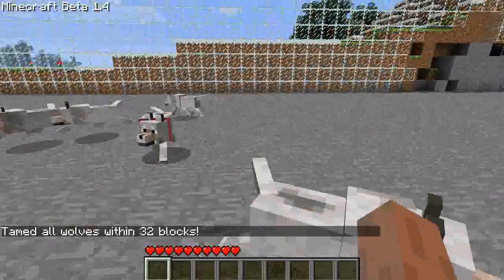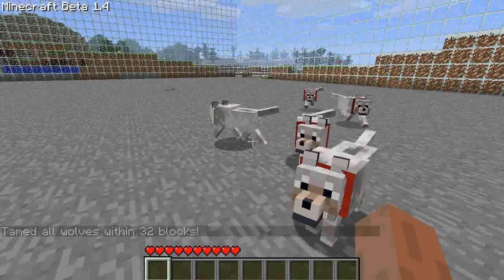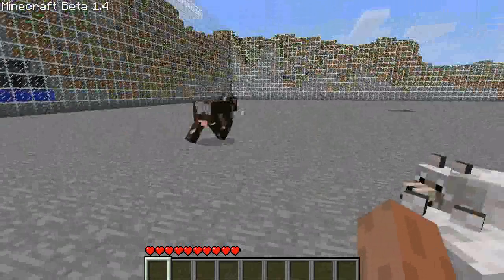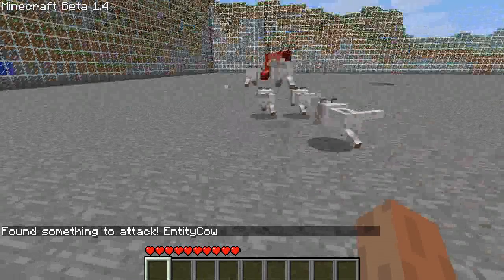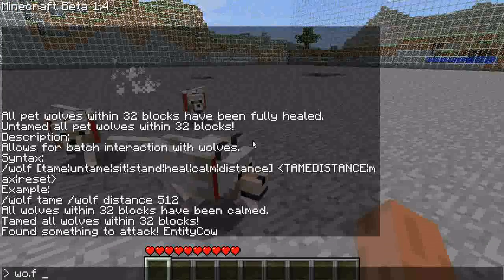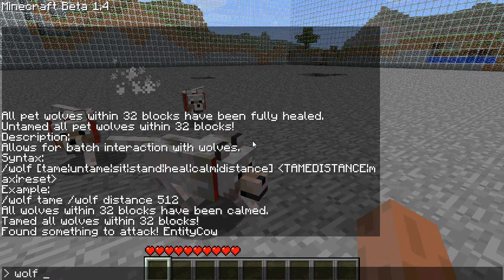Now, one last command — pretty cool. Let's spawn a cow. I don't feel like chasing him down to attack him, so we'll just do wolf attack. And they'll attack whatever's around you. It's got to be within about 32 blocks of you or else they won't find it. It also works on creepers.